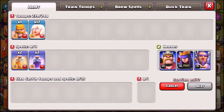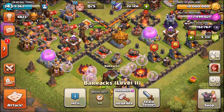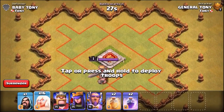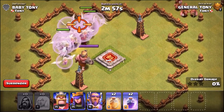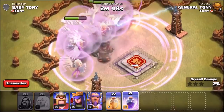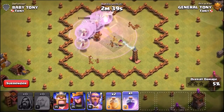We're going to edit the army, delete the Barbarian and a Healer, and try again — this time using a Wizard. We're sending the second challenge through from Baby Tony. We drop a Rage spell as well. It looks like Harry is alive but we can't see him. He's actually taking out the Barbarian King. There he is — the level seven Wizard appears and he's destroyed the cage. There is only one defense left.